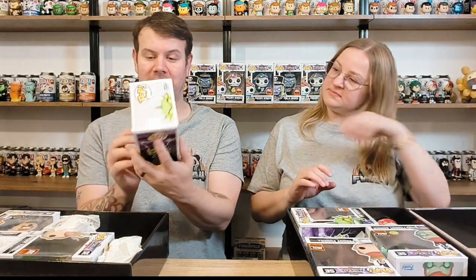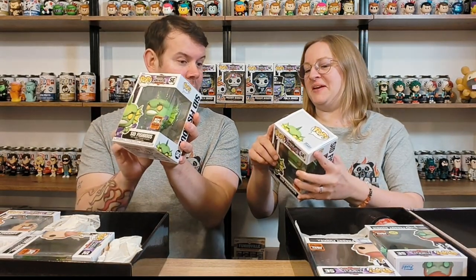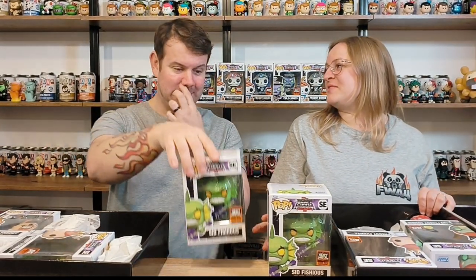Let's do our mascots first and then we'll show you what ones we got. This is Sid Fishers — the box actually looks in better condition than the Phil de Graves we got the other day. As you can see it's 6,000 pieces. Oh, the box is a bit torn there, but mine's fine. Yeah, Sid Fishers — really really cool. It's Sid Vicious obviously.